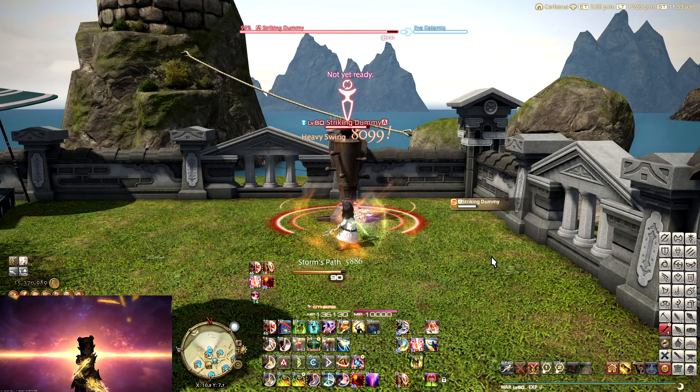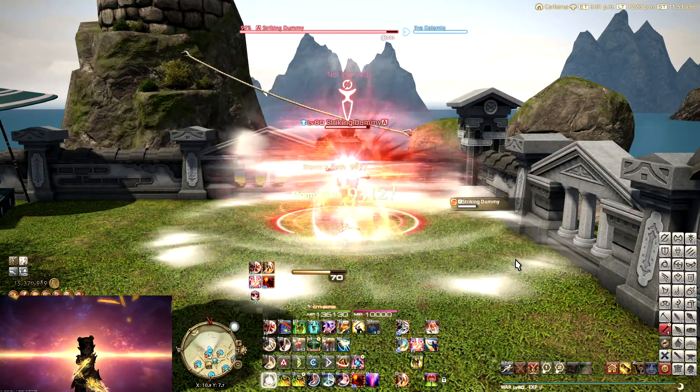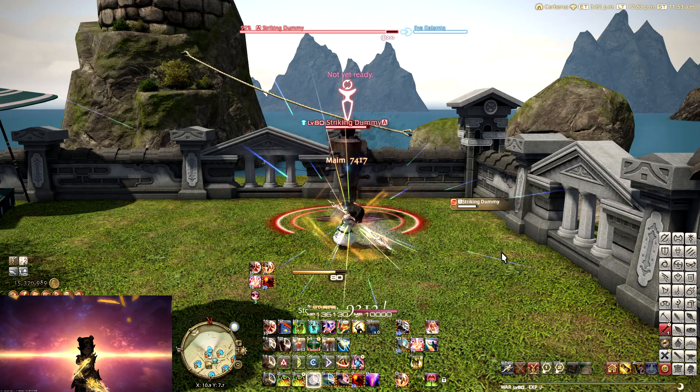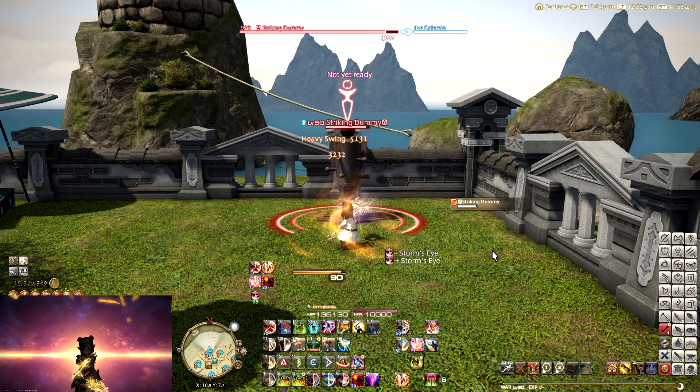So what is the big difference between these 3 tiers for warrior? When we take a look at the perfect rotation, everything works — your Storm's Eye reapplication will be on point, your off-burst is going to align, and you're also going to be able to use your Inner Release on cooldown right after you reapply that Storm's Eye.